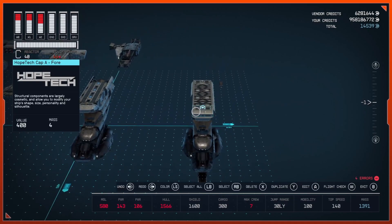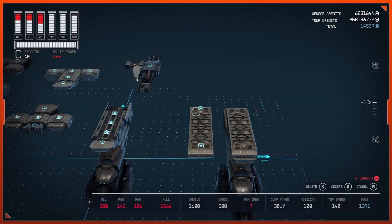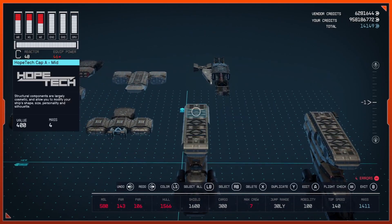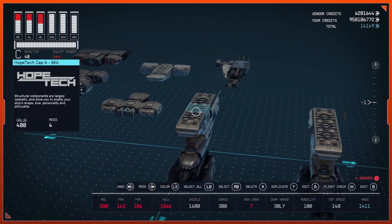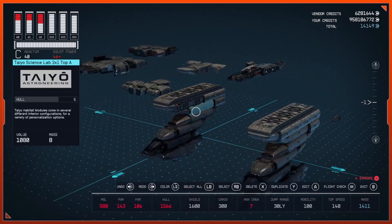Duplicate these five top parts and put them over on the other side. Now we've got both of our legs done.